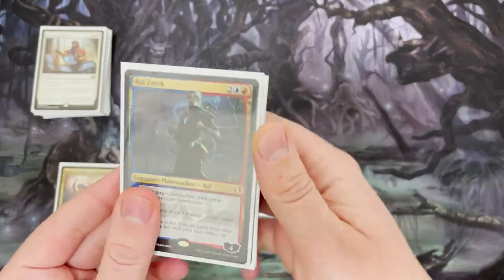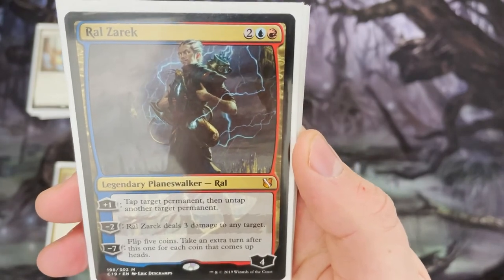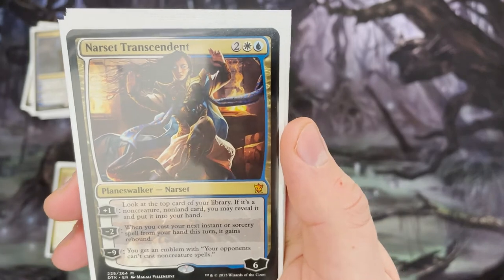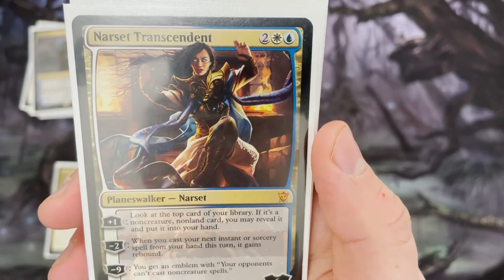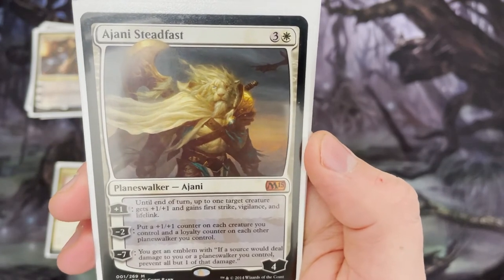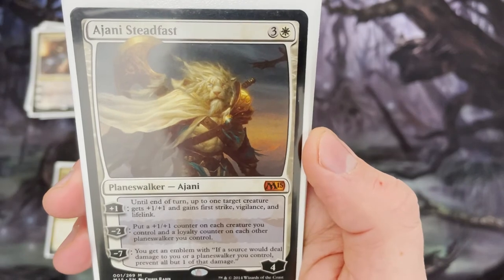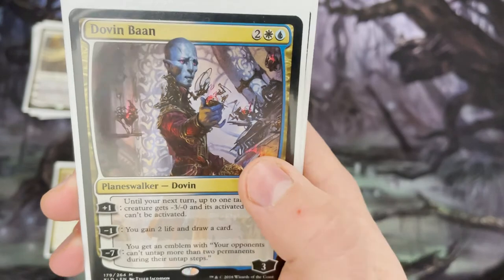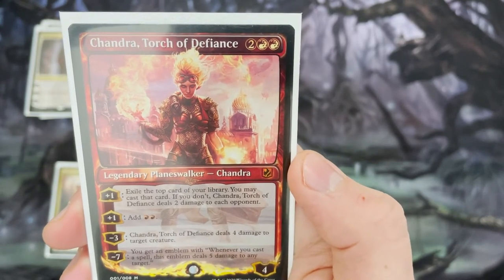Next up we have a load of planeswalkers — we're going mini Super Friends here, and they all do different things. Ral Zerek can give you up to five extra turns, which syncs with Narset perfectly. Then we've got Narset herself as a planeswalker, whose ultimate emblem stops opponents from casting non-creature spells — making this deck a bit stax-y. Ajani's emblem prevents all but one damage, which is crazy. Dovin Baan's emblem means opponents can't untap more than two permanents during their untap step — lands included. And Chandra's emblem deals five damage to any target whenever you cast a spell.